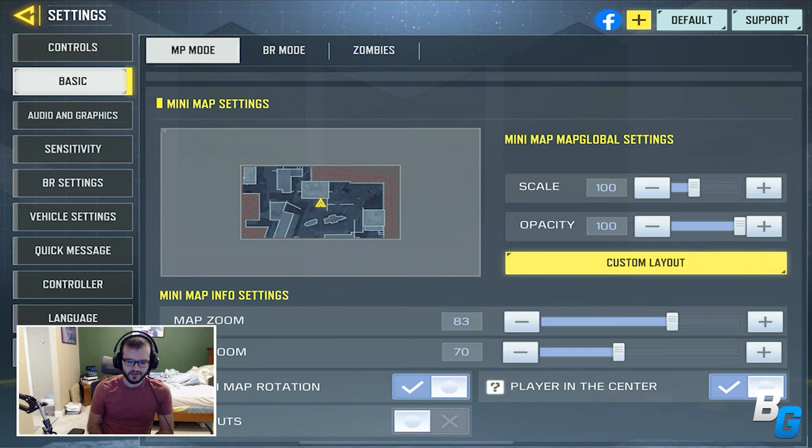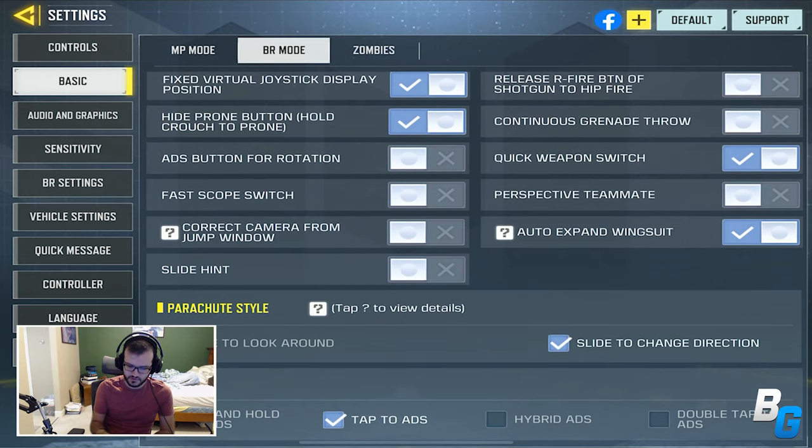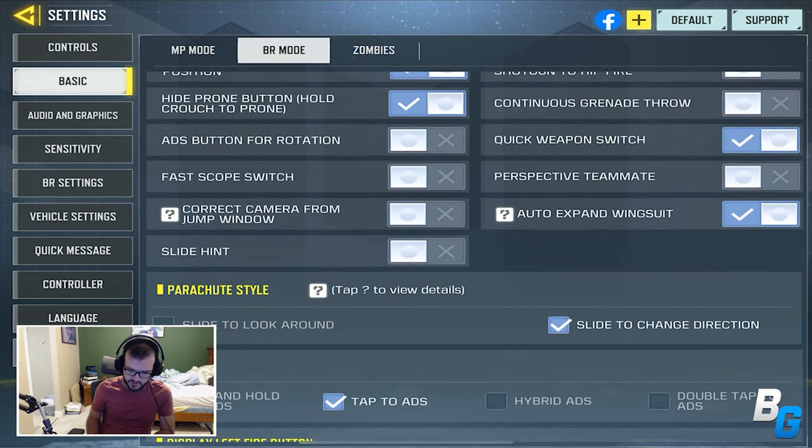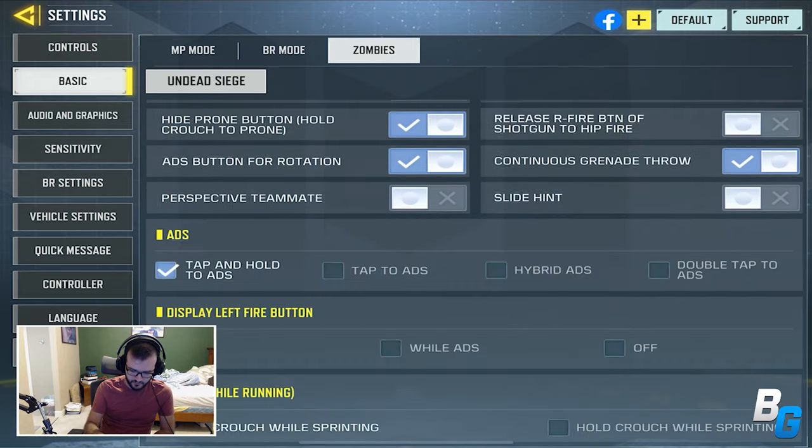If you scroll to the bottom, there's now a minimap settings section, which I really like. You're able to change the scale, opacity, and zoom. You can change the weapon icon, make it rotate or not with the player in the center, as well as callouts at the bottom showing where you are on the map. There's also an auto-expand wingsuit for BR and the perspective teammates option there as well. Pretty nice stuff — there are zombies settings too if you want to check those out.